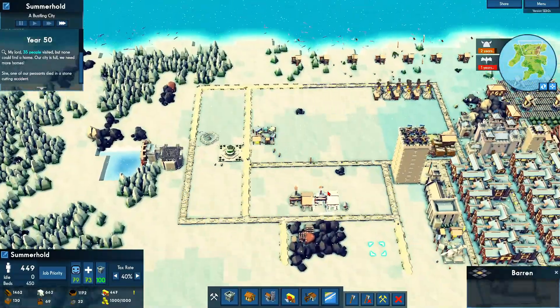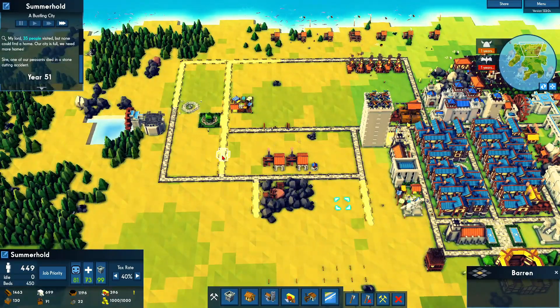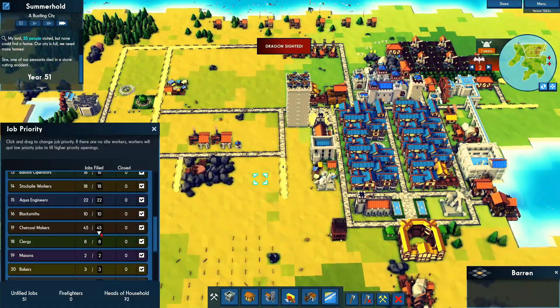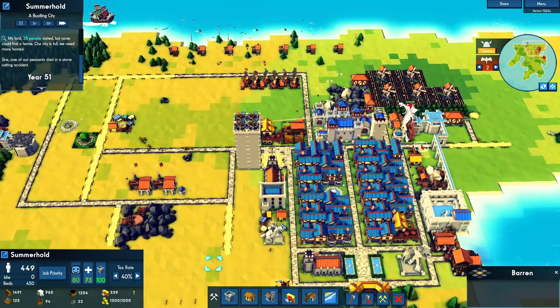We set this up so we can actually get tools. I've been trying to do this more often — set up blacksmiths and use the iron so we can actually progress. Our stone is actually pretty good, but the problem is we don't have enough people to cover all of it. We need about 76 out of 62, so we do have that problem.